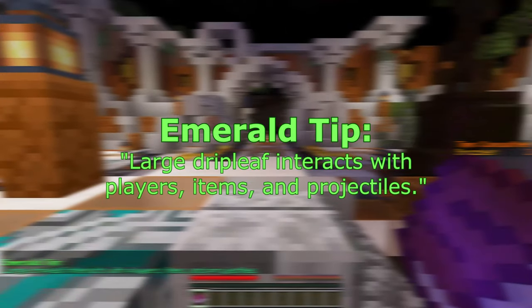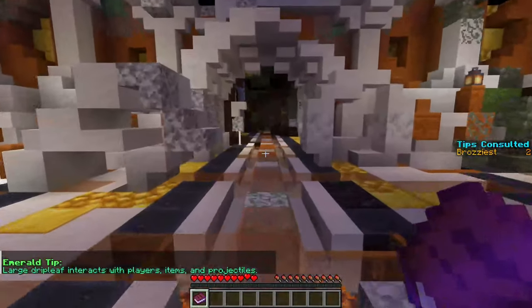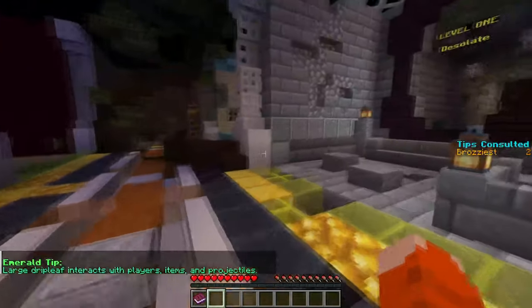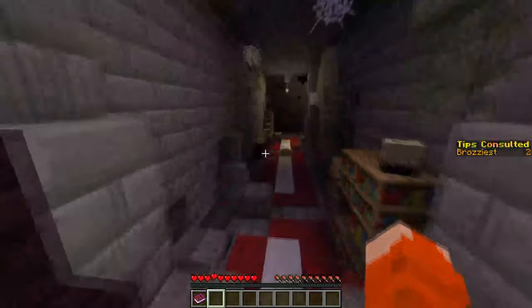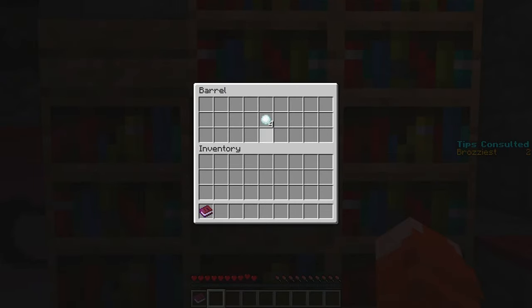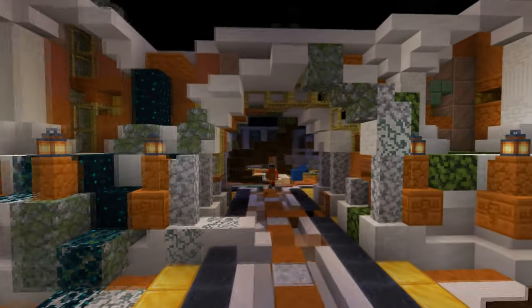The emerald tip informs the player that large drip leaves will interact with players, items, and projectiles. If it isn't clear, you are looking for a large drip leaf. First, you will need a projectile. You can find an infinite supply of snowballs at the beginning of the desolate level, behind a trap door surrounded by bookshelves in a barrel.